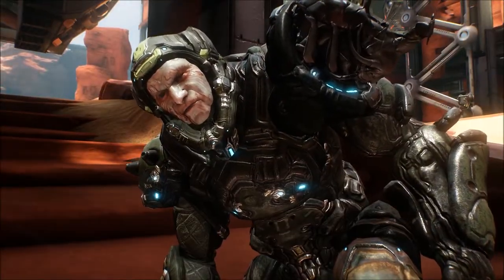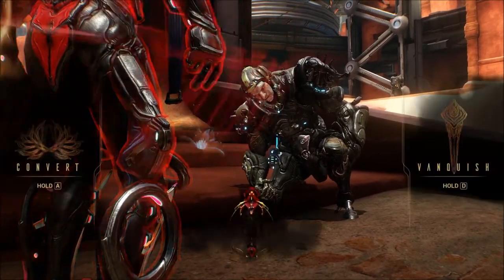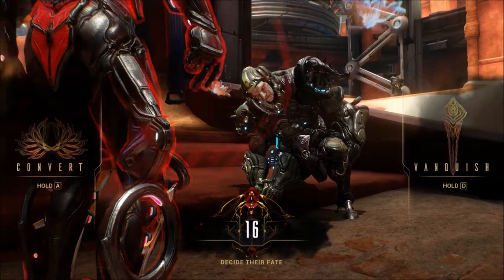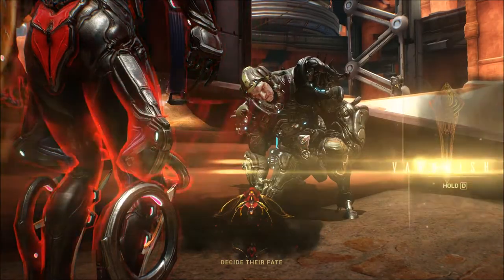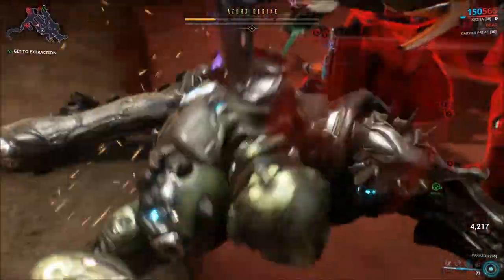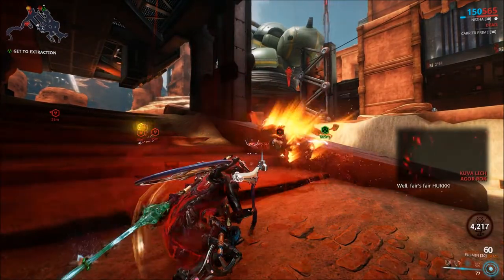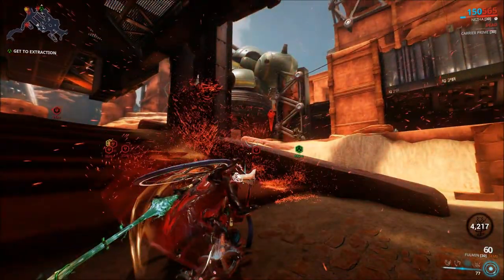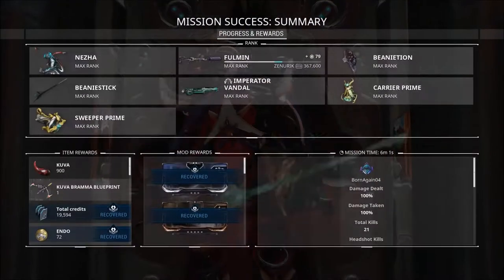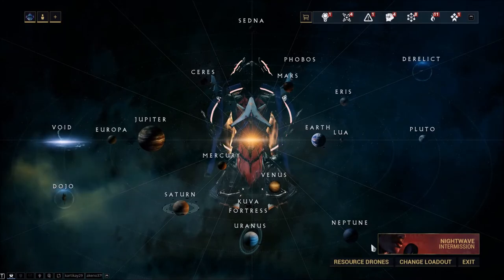Once defeated, you have a choice to make: whether you want to vanquish the Kuva Lich, granting you his weapon, or convert him to an ally, making him tradable with other players. Once your choice is made, all the items the Kuva Lich stole will be returned to you at the end of the mission, and the Kuva Lich's icon will be gone from your navigation. If you vanquished him, the weapon will be in your foundry.